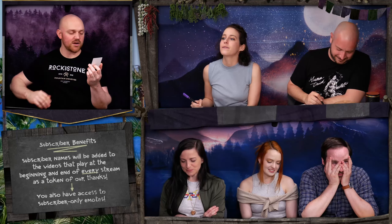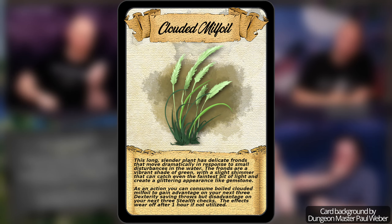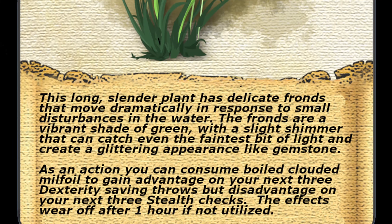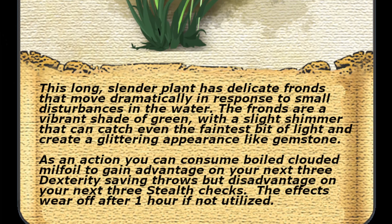Clouded milfoil. He describes it to you — this long and slender plant, delicate fronds that move in response to small disturbances in the water. As an action, you can consume boiled clouded milfoil to gain advantage on your next three dexterity saving throws, but disadvantage on your next three stealth checks.